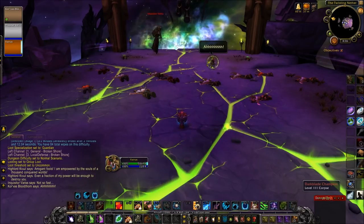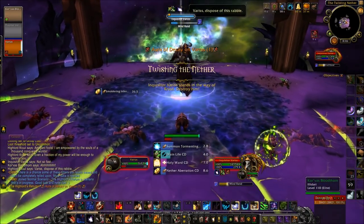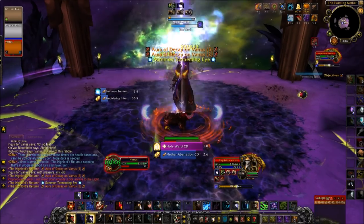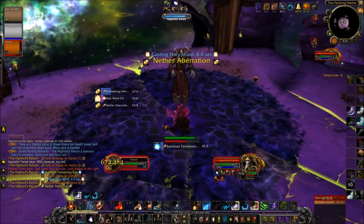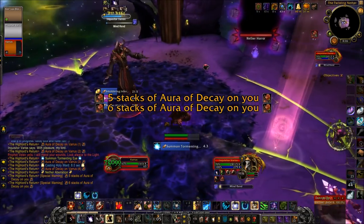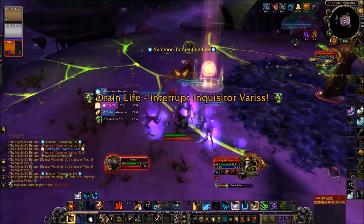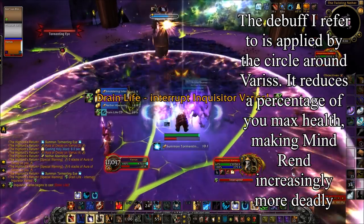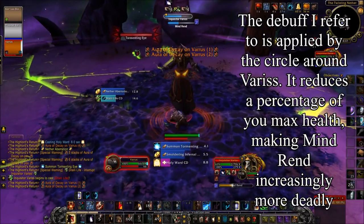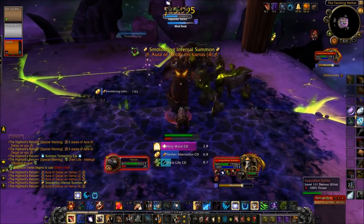On to the fight. The first thing I do is run in, pop my artifact ability, and start doing as much damage as I can. I prioritize getting my Thrash stacks all the way up and keeping Moonfire on Varus at all times in this phase. Use Maul as much as you can and don't worry about Iron Fur yet. Your biggest helper is getting used to Intimidating Roar — I use it right there, which helps get those debuff stacks to fall off so you can stay in and deal more damage without worrying about your health.